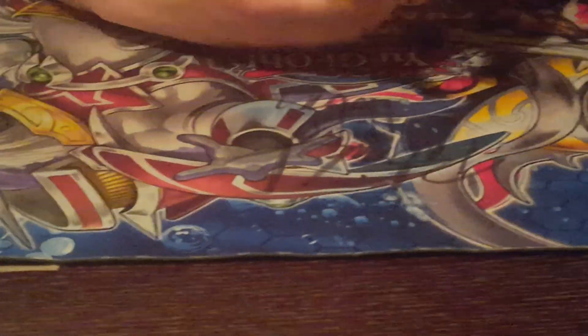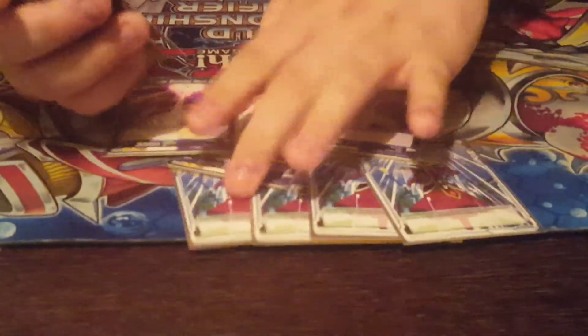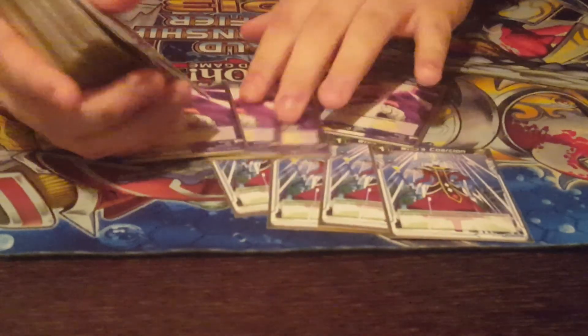I played green-blue. Of course, I'm gonna show some of the blue cards that are in here. I played four Wiesa's Coercions because obviously negation is power. And four Boos because I need the draw power — this deck is really good with draw power.